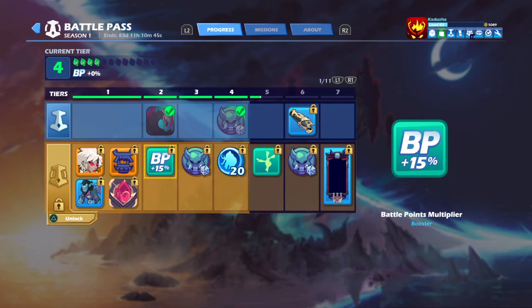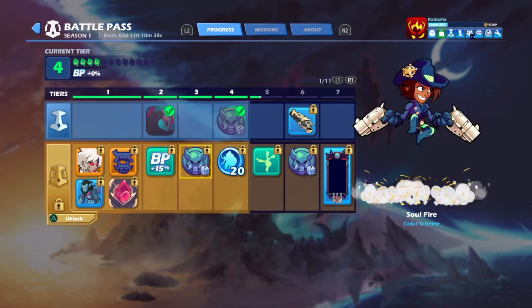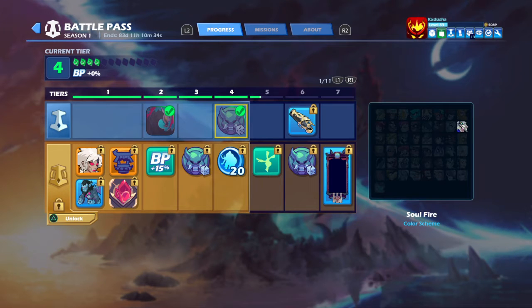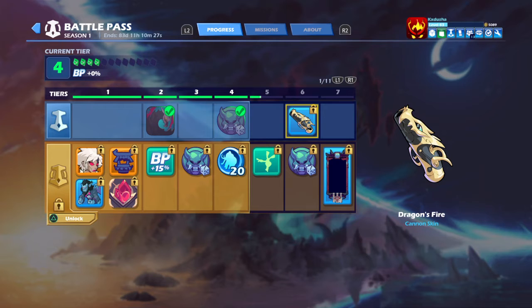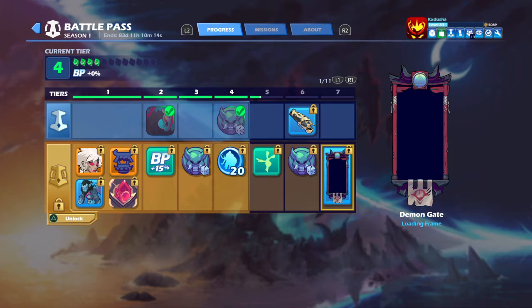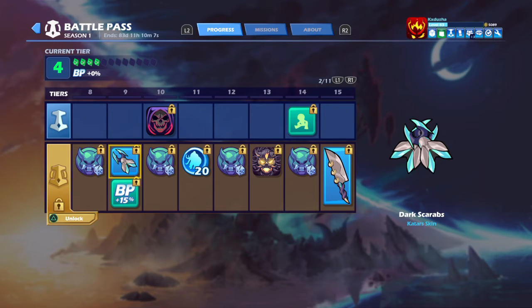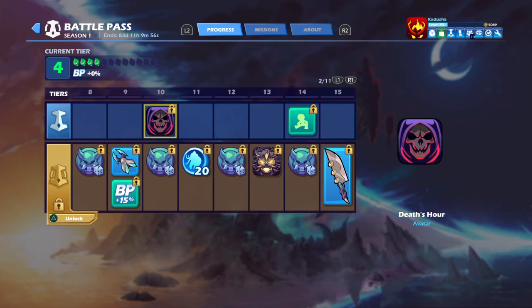Battle Points Multiplier. We got the Avatar, we got another color scheme for a Random Legend. Mammoth Coins, another color scheme for a Random Legend. We got the Handstand, pretty cool. Cannon Skin — I think this is like the only weapon skin for the Free Pass. Another color scheme for a Random Legend, the first Loading Frame without having to be ranked. Another color scheme, Katar Weapon Skin, looks pretty cool. Another Battle Point Multiplier. We got an Avatar for the Free Pass — Death's Hour.